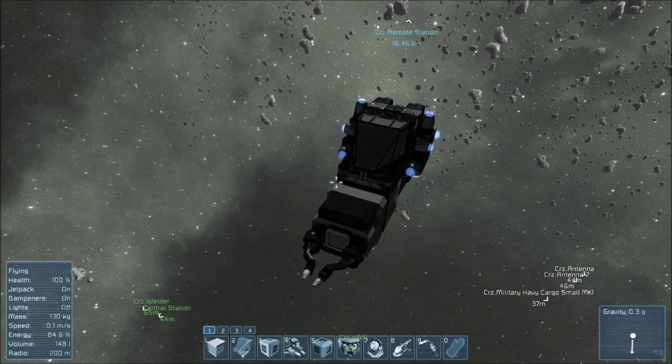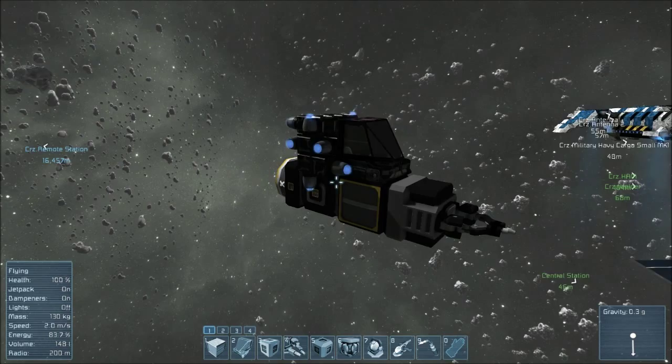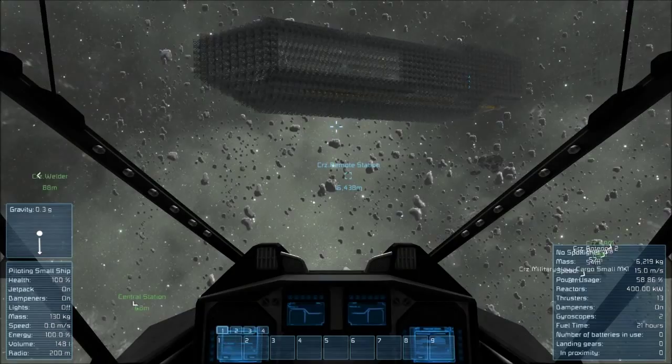Hello boys and girls, and welcome to another episode of Space Engineers. Today I'm going to be building a welder. This thing here is a really small, compact version of a welder. As you can see, we can jump in — I'm going to head over towards the ship which I've been toying around with so far. It is quite large.